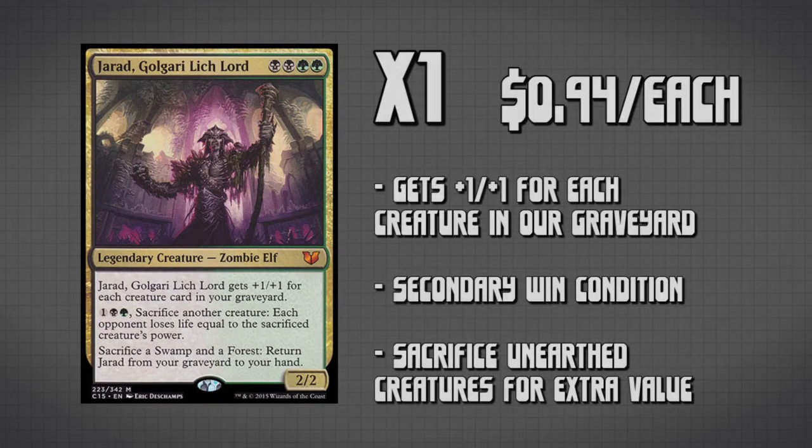The last creature we have is Jarad, Golgari Lich Lord — a one-of card that allows us to have an alternate win condition. Basically, we can Unearth a big creature out of the graveyard and then immediately sacrifice it to make our opponent lose life. Also, Jarad gets bigger depending on how many creatures are in our graveyard, meaning that 32 creatures in this deck tends to make him pretty big pretty fast.